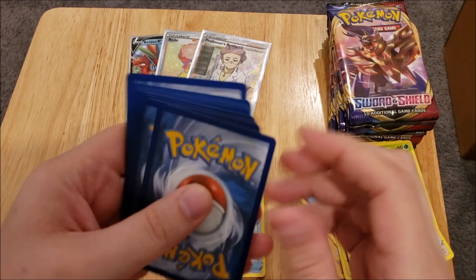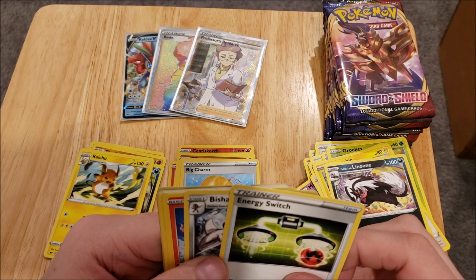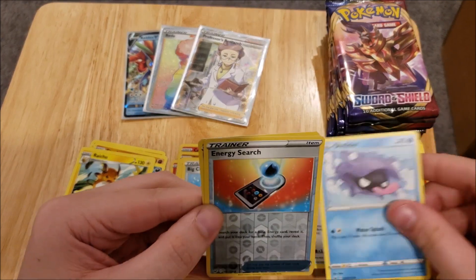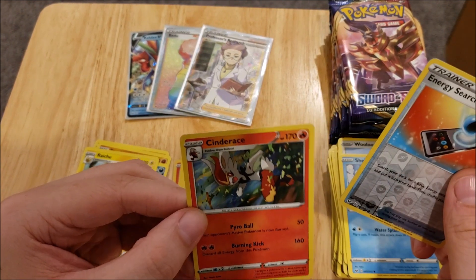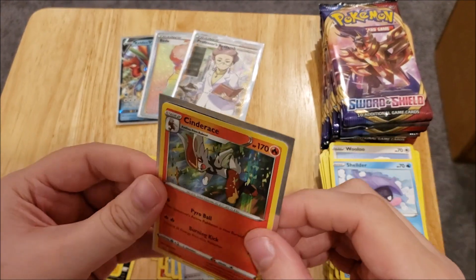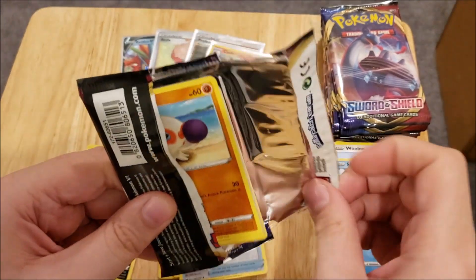We have a Dark Energy, a Galarian Slowbro, a Switch, a Bisharp, Scorbunny, Pikachu, Sinistea, a Wooloo, a Shellder, a Reverse Foil Energy Search, and a Cinderance Rare Foil. You'll notice there's the Foil and then a Non-Foil Rare — so there are two versions of all the starters and their evolution forms. Instead of three cards in the set for each, there's six.